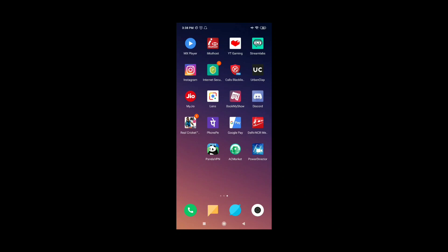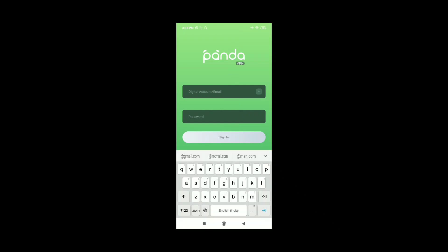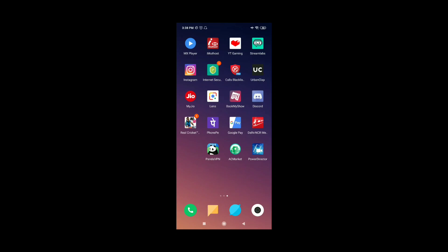First we have to download Panda VPN, as you can see on the screen. Inside you will only sign in, select the free trial and click on it. I have already made my account here before I recorded the video. You will add your digital account number, password, create and sign in. It will be valid for 3 days before it expires.